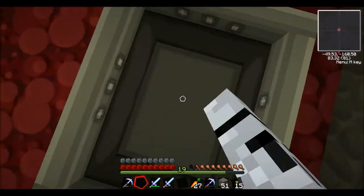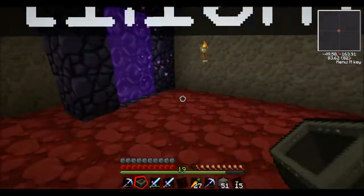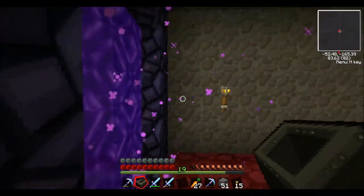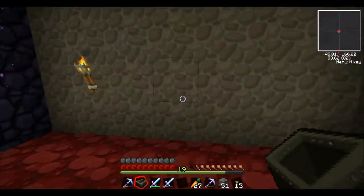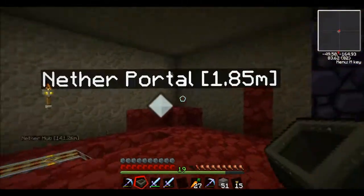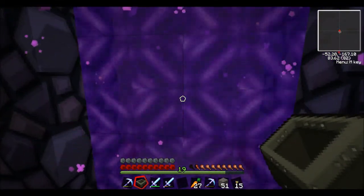Forward planning, my friends, forward planning. I'll hop in the nether portal and go to my secret bat layer. I'm going to disable the map and all the waypoint markers, because that would just be a stupid way to get caught.